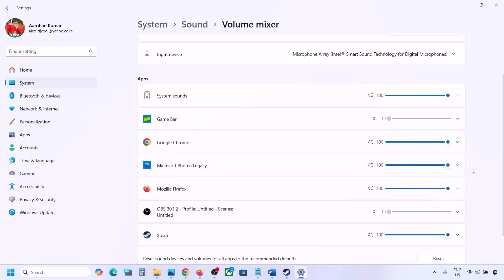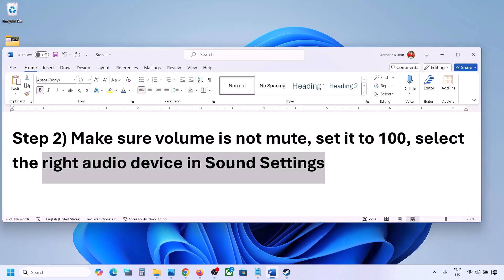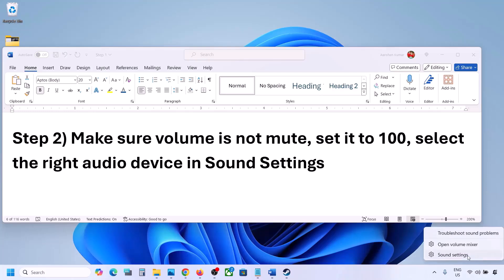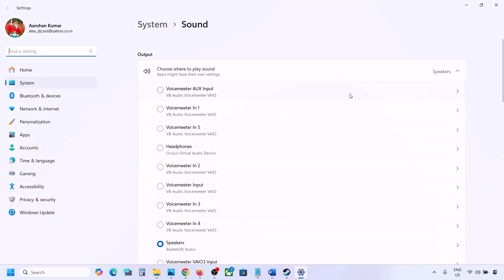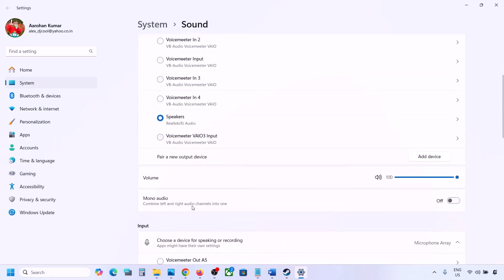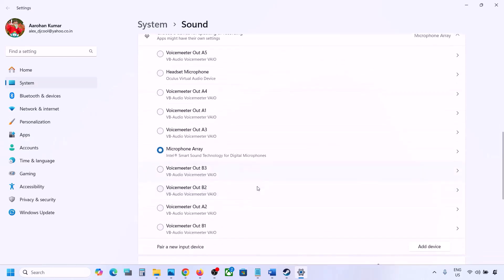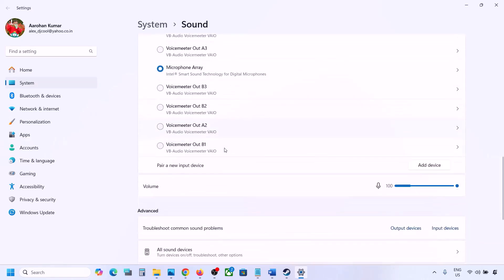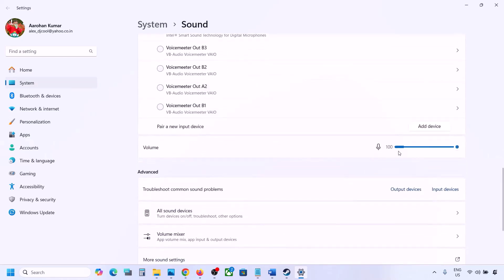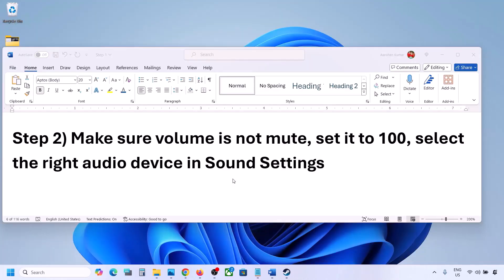Also select the right audio device in Sound Settings. Right-click on the speaker icon on the bottom right and go to Sound Settings. Under 'Choose where to play sound,' select your audio device and make sure it is set to 100. Scroll down — for input, if you're using a microphone, select your microphone and the right audio device, and make sure the volume is set to 100.